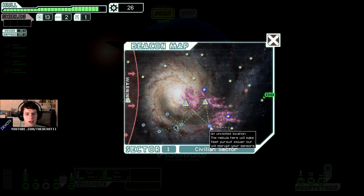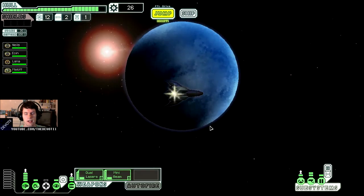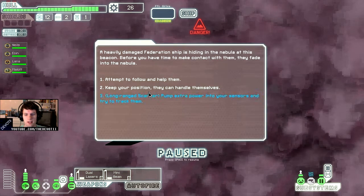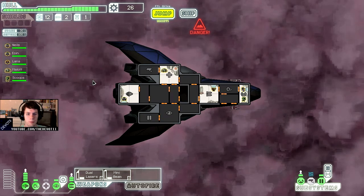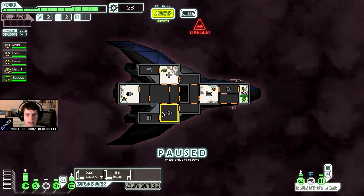This is in the nebula, but there's no ship detected with my long-range scanners. As much as I don't like it — oh! Blue option! Pump extra power into your sensors and try to track them. Hell yeah, blue options are apparently always the way to go. There's a hidden ship in the nebula if you read the text.